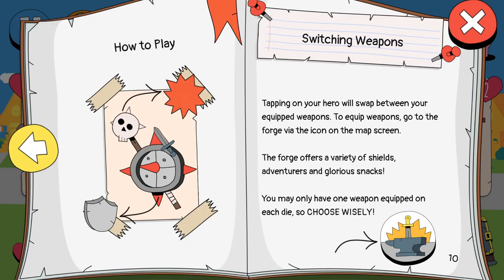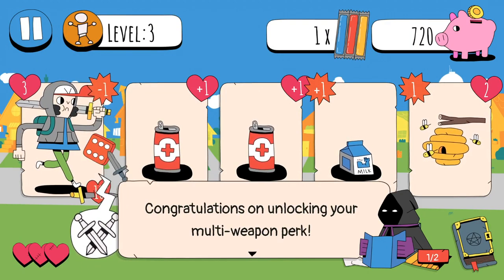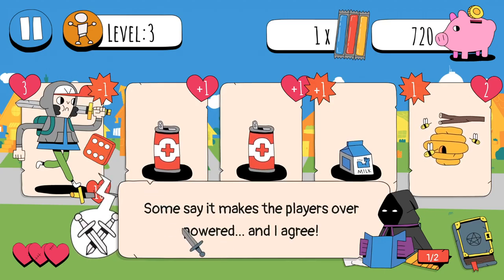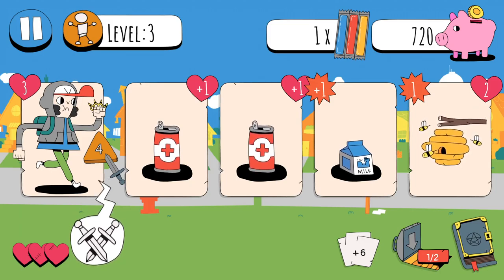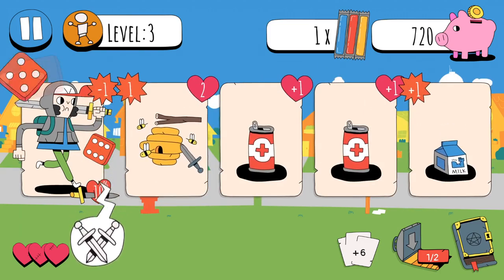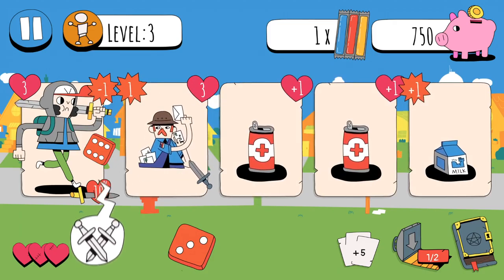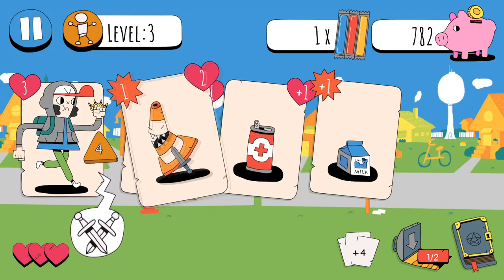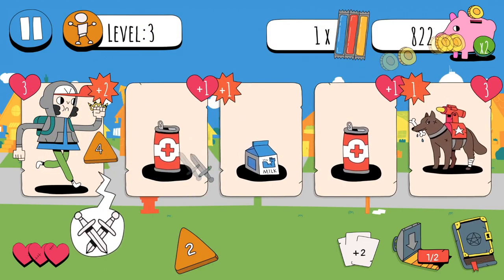Tapping on your hero will swap between your equipped weapons. To equip weapons, go to the forge via the icon on the map screen. The forge offers a variety of shields, adventurers, and glorious snacks. You may have only one weapon equipped on each die, so choose wisely. So if I click that, I switch to this. Some say it makes the players overpowered. What's the difference between having two or three-sided dice and having a six-sided one? I hit a two by rolling a three - because it's minus one. So I could potentially roll a lot higher with this, but I actually don't like it as much. I think I like this one more, because I can consistently kill the level one enemies every single time with no problem.